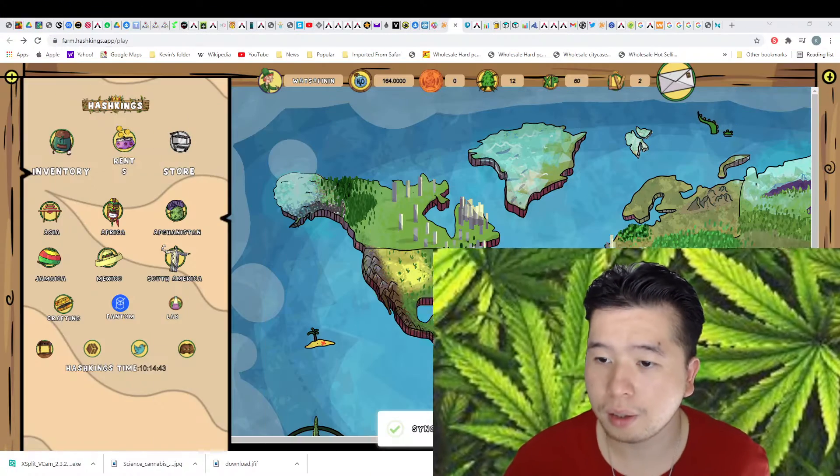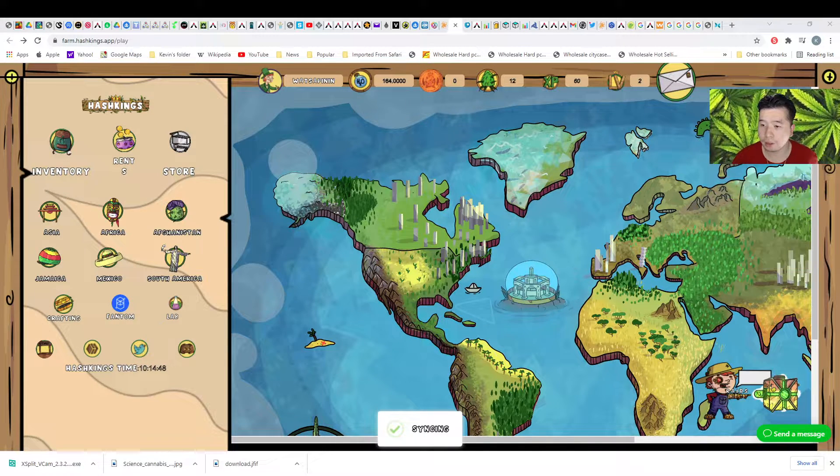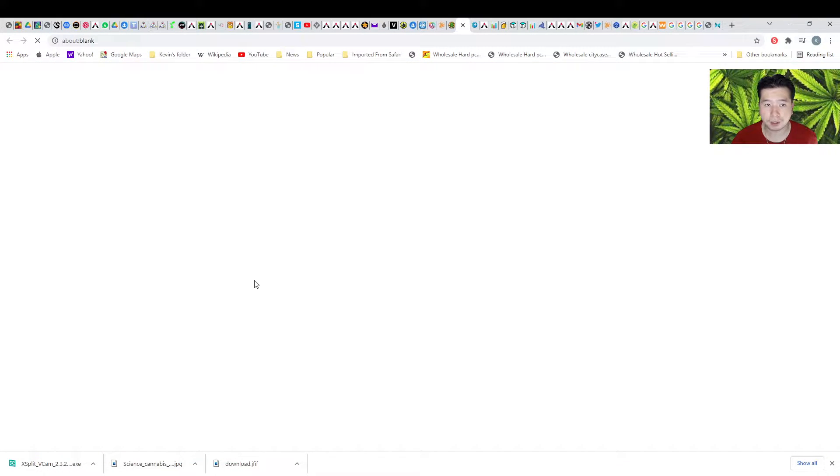Go to farm.asing.app/play, then you need to login using your Hive account. After you login, you begin. Now, what to do — you need to go to the NFT Market. Click that one.